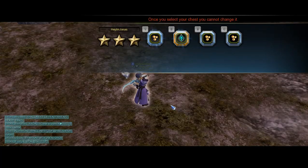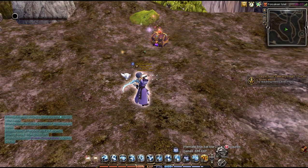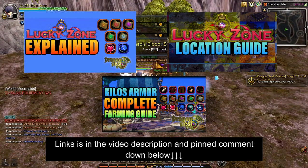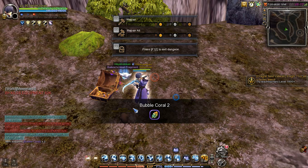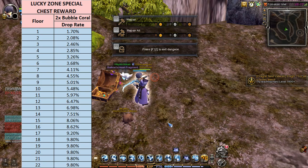The next way to get bubble corals is from the special chest reward after you've cleared a Lipus Lucky Zone stage. If you want to know more about Lucky Zone in the game, I have tons of guides about that, so be sure to check it out. Upon opening the special chest reward, there's a low probability chance that you might get 2 bubble corals. Upon completing a Lucky Zone stage, this is the drop table chance of bubble coral for each labyrinth difficulty.